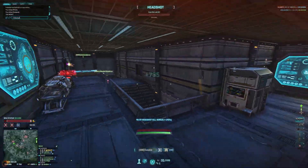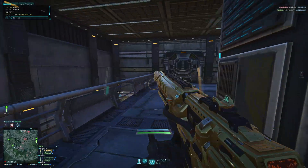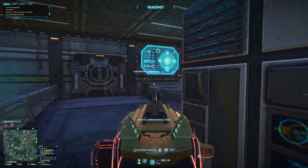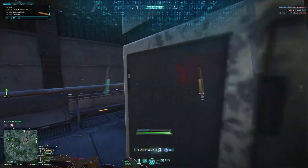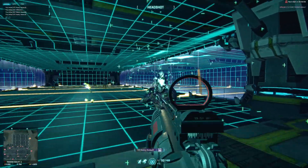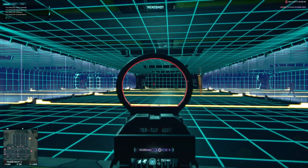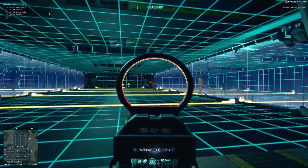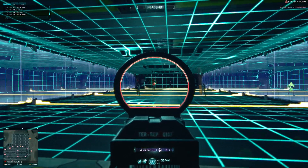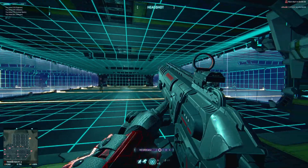Good aim is essential to being a strong Planetside 2 player. However, most players experience a plateau in their accuracy at some point that limits their capabilities in-game. Breaking through this plateau is assisted through deliberate practice of the fundamental aim mechanics. Planetside 2 and its VR training is very limited in its capability to isolate and work on these aim mechanics. While many competitive groups overcome this by organizing one-on-one or small group trainings, these events may be difficult to fit into a busy schedule or may drain motivation to play the game for somebody early on their learning path.